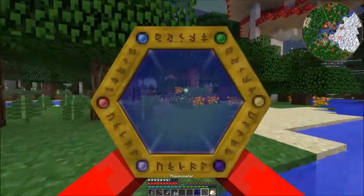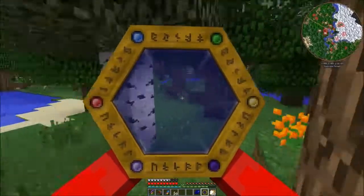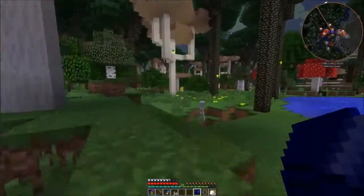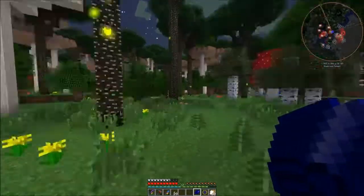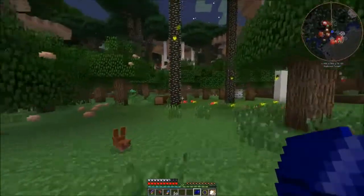I should also be on the lookout for a node, since our current node just ate the last one. You can transport nodes from different dimensions using the blood magic system, which is super handy.